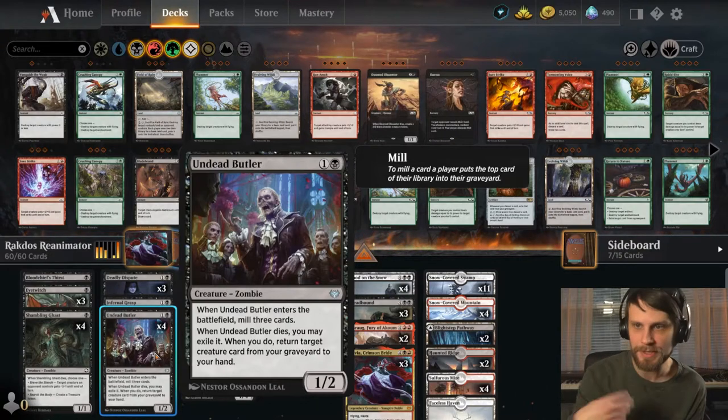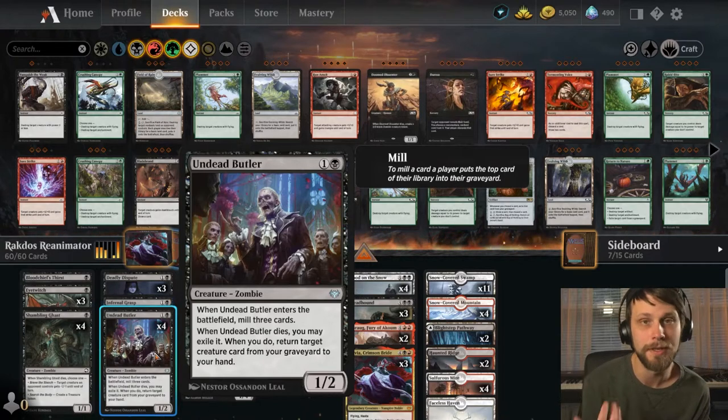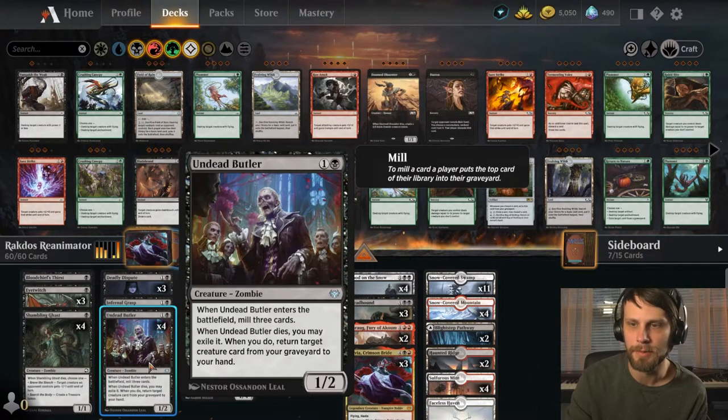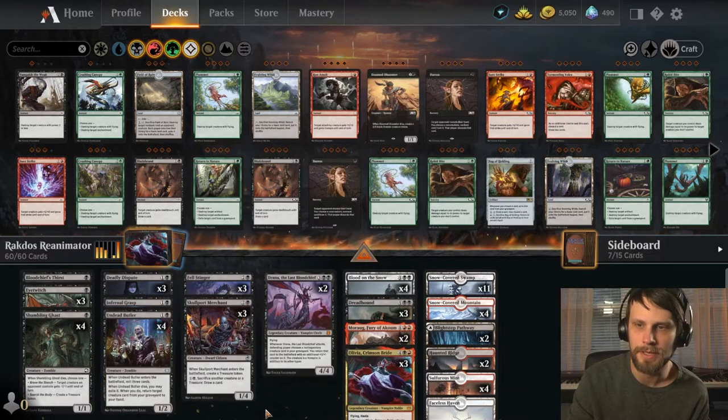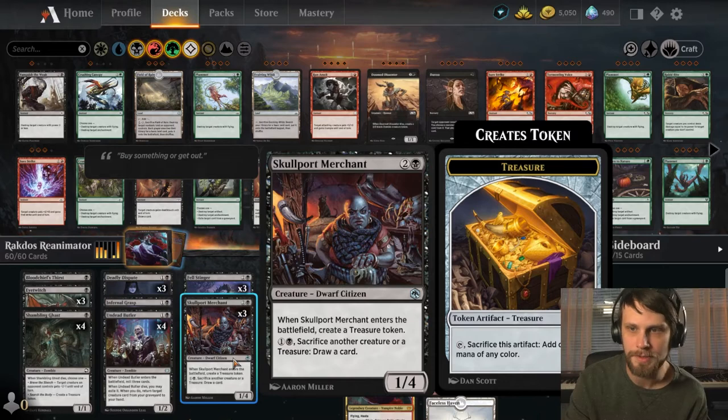Undead Butler — when it enters the battlefield, mill three cards. When it dies, exile it; you can return a creature card from your graveyard to your hand. This is just another way to reanimate or at least bring something back, which is helpful. Skullport Merchant is a nice way to create treasure, but also draw cards off of those treasures.